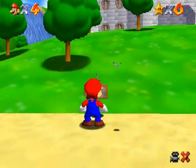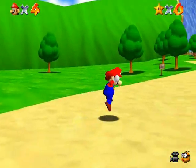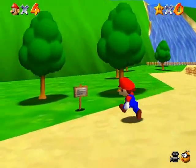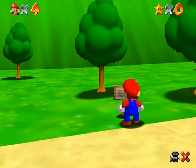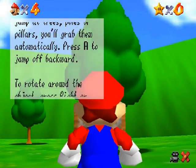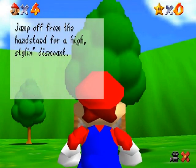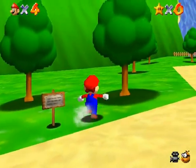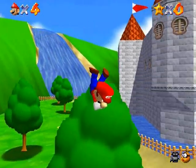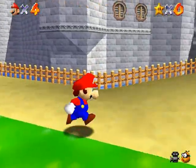Before you go inside the castle and start your adventure, you might want to play around here and see what you can do with the controls — just to get the hang of it. There's another sign over here. It is easy. All you have to do is just jump right at those and you'll climb right up them. Once you get to the top of something, you can press up and you will fly off in the direction that Mario's cap is facing.